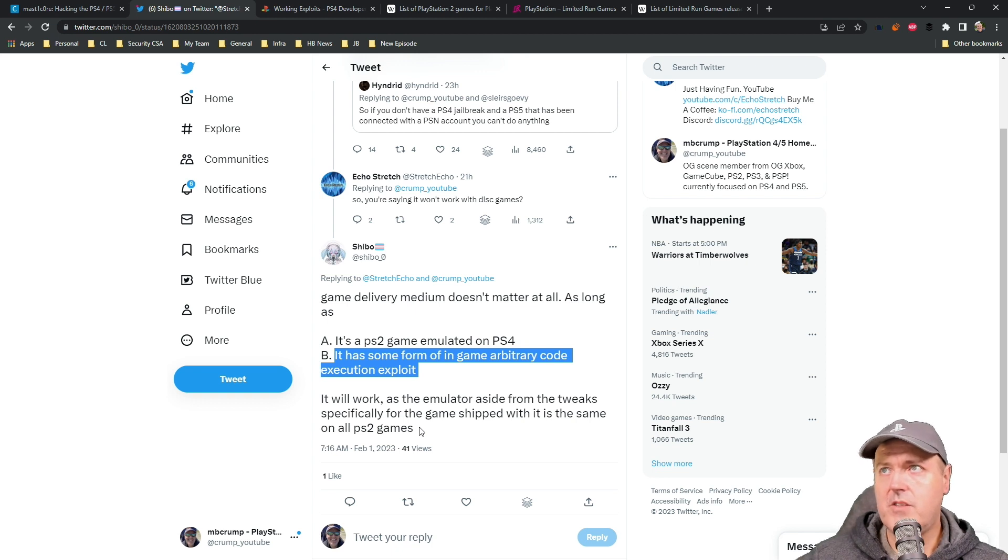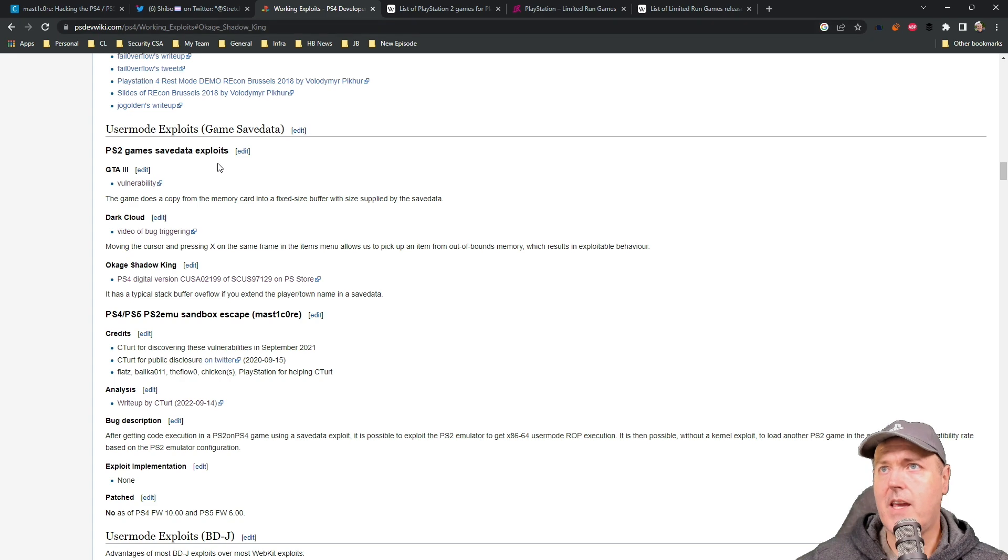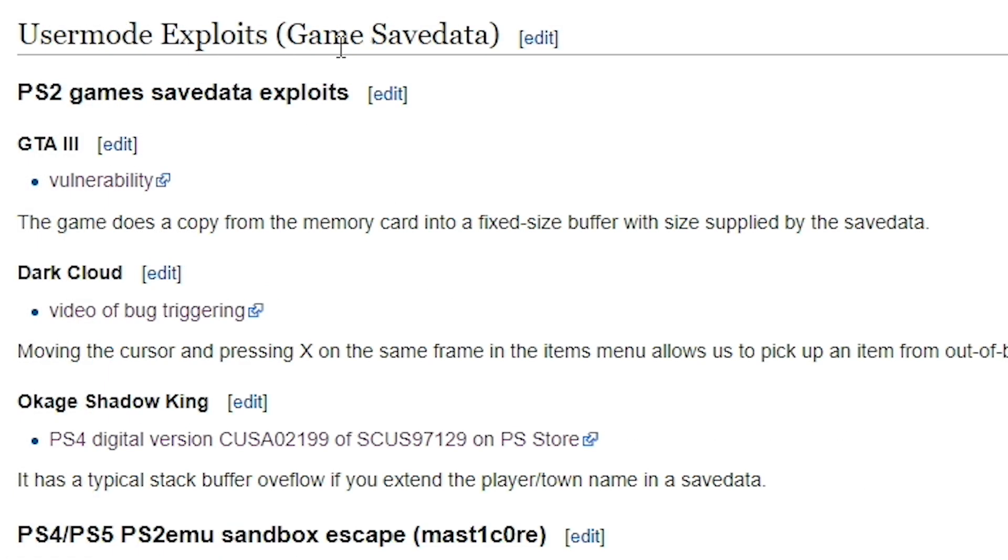Now let's go back to the question we're really trying to solve here: can you use a physical disc? If we go over to the PSDEV wiki, what we can see here for user mode exploits or game save data — these are the only ones listed: Grand Theft Auto 3, Dark Cloud (which is interesting because this is triggered with the controller versus an actual save game), and finally Okage Shadow King, which has a typical stack buffer overflow if you extend the player town name in save data.